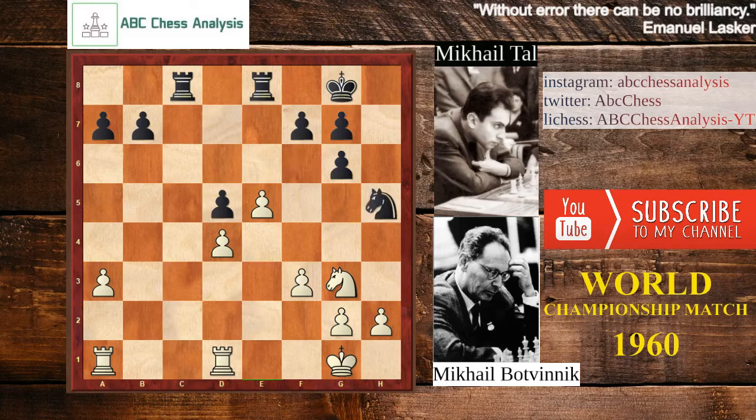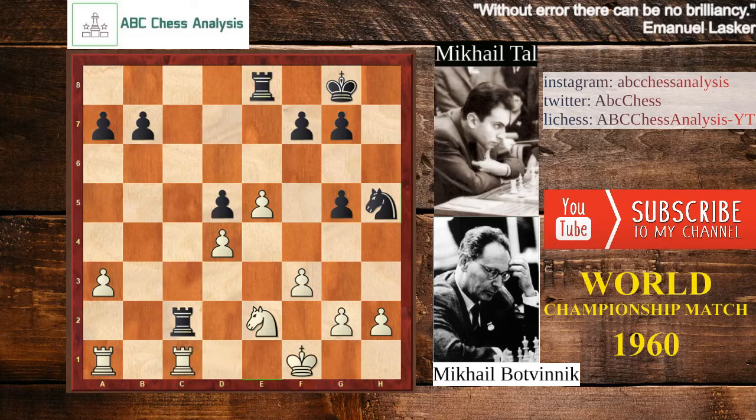So Tal decided to go to h5 and offer the knight for trade. If White accepts that trade on h5, Black can improve his pawn structure on the kingside. After knight h5, knight goes to e2 — White did not accept the trade, wanting to go back with the knight and take control over the f4 square, which was the only available square for the knight from h5. So rook to c2 attacks the knight, king f1, g5 — the idea of g5 is to control f4 and offer rooks for trade. And then g3 to stop the idea of knight to f4.